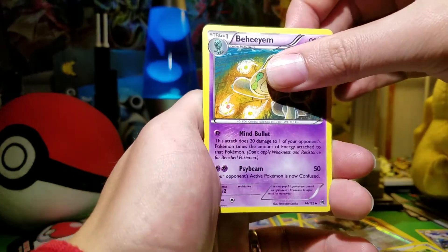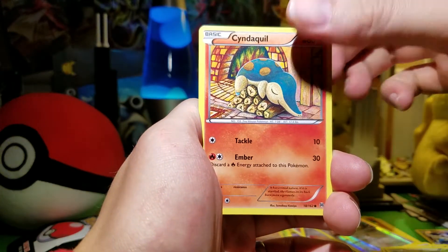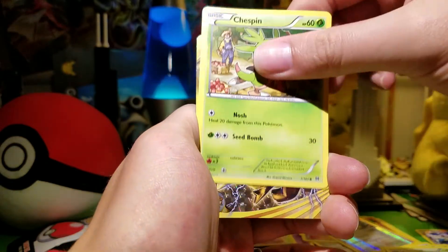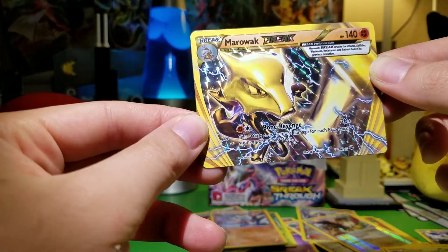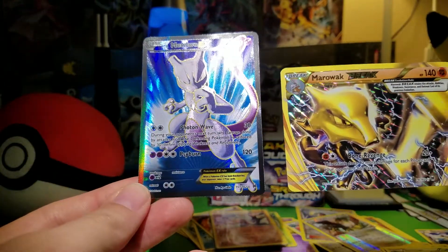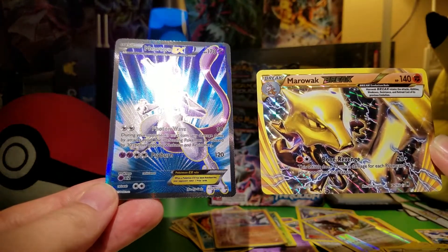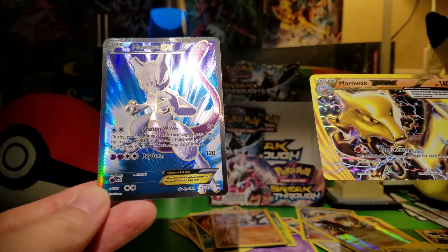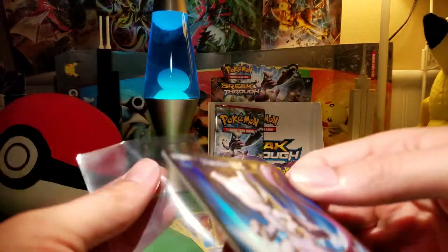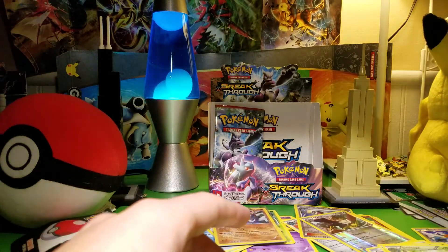We have Beheyeem, Pinsir, Staravia, Cinccino, Panpour, Froakie, Bronzor, Chesspin. Marowak Break — I do like that, that's a good one. Oh — I did double up! No way. A Mewtwo Full Art — I am happy with that. Probably means I'm not going to get a Mega Mewtwo Full Art, but at least I got a Mewtwo Full Art. I did not think I would get a double pack — that is sweet.